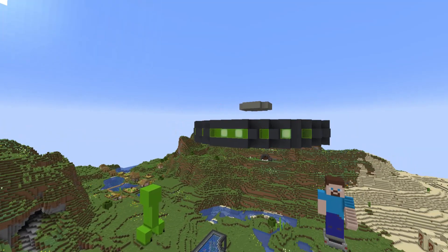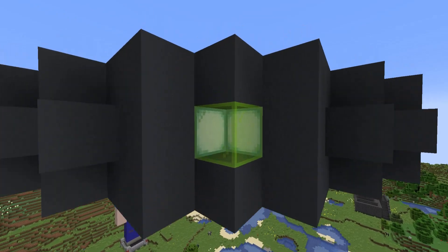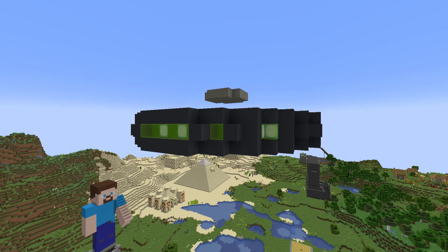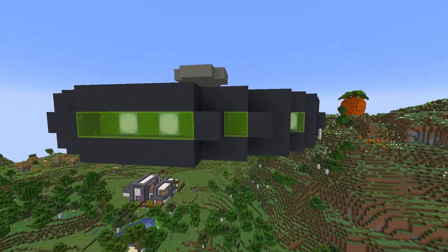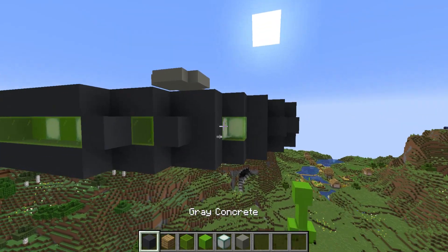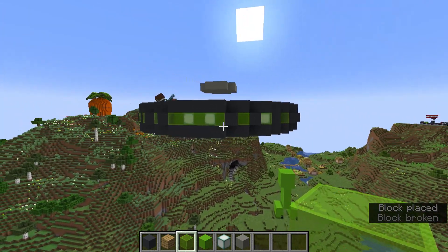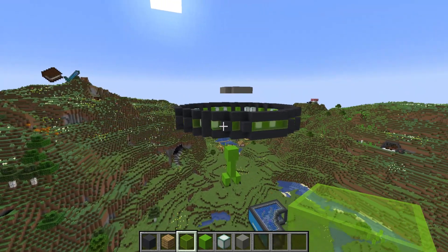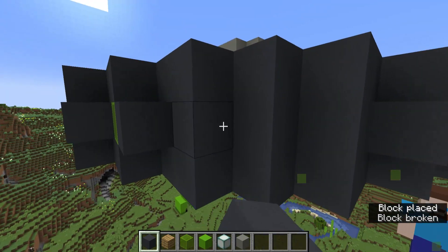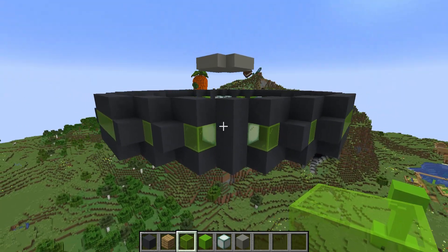There is one design choice to consider. On some parts I have the window using two sea lanterns — frog lights also work. But there's an alternative design where you separate them: punch out the window and split it into two. It's completely up to you which design you prefer. I'm going to go with the one-window design having the cool 3D effect, but of course it's all up to you since it is your build.